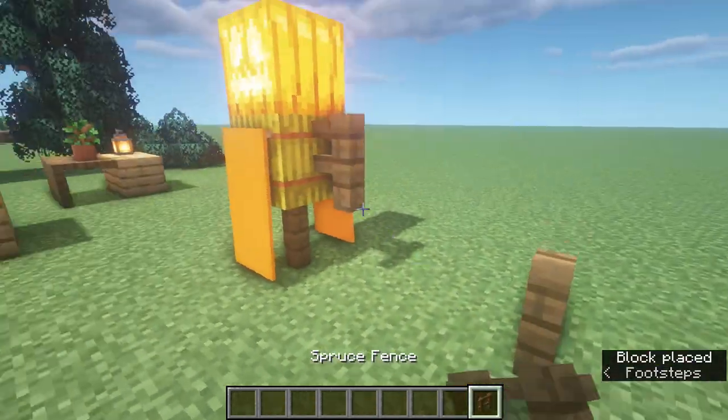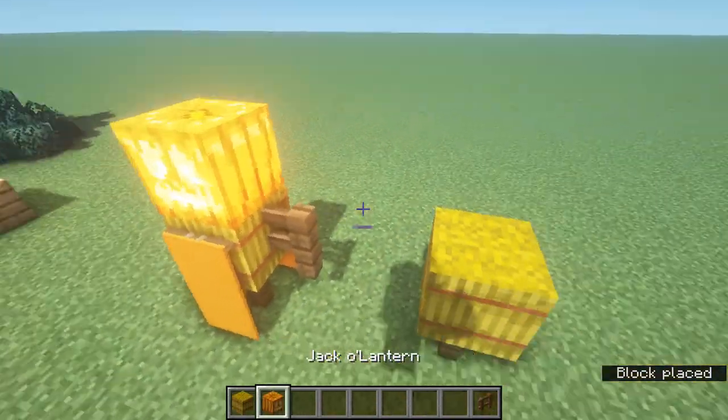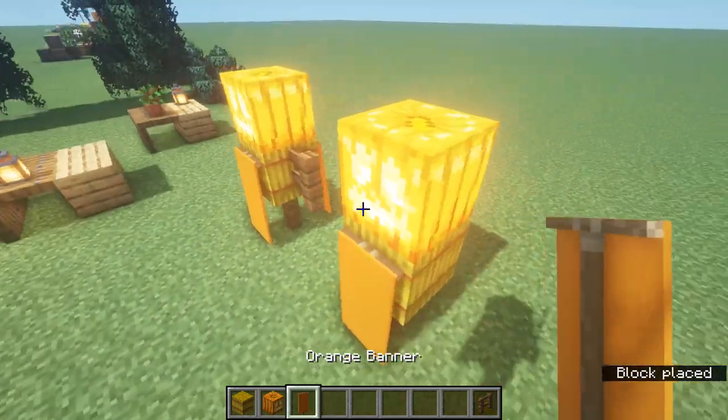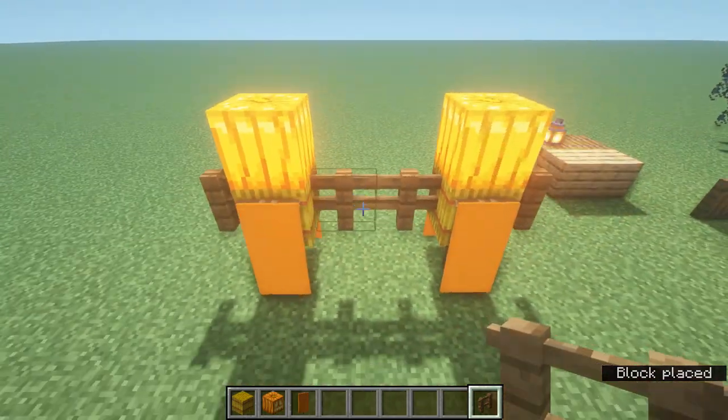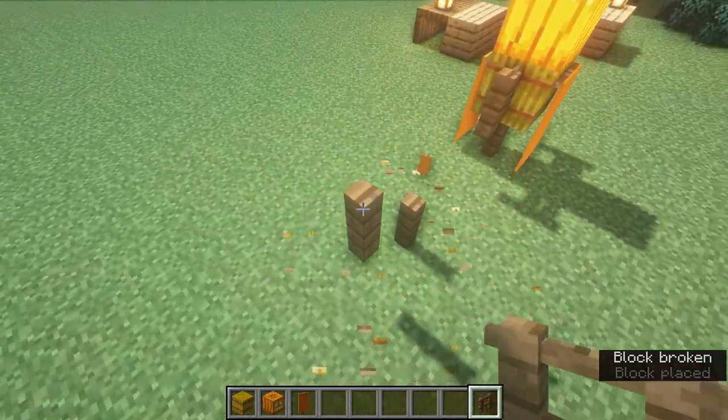Our last design is a simple little scarecrow. You've got a fence post, then a hay bale, a jack-o-lantern on top, whatever color banner you want on the back, and you just add simple arms on the sides. Obviously the arms will connect since fences link up, but it's a simple little scarecrow design.